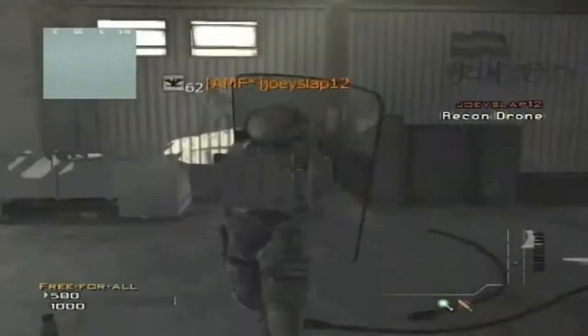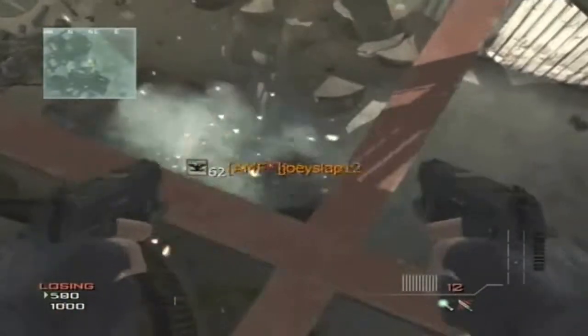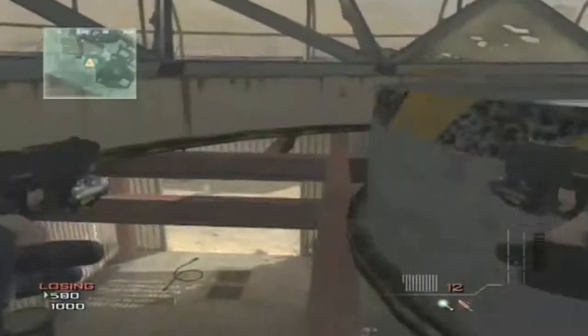Hey what's up guys, it's Excalator here and today we have a new glitch on how to get on top of the barrier — the huge barrier around dome, on top of the map dome. This is really amazing.